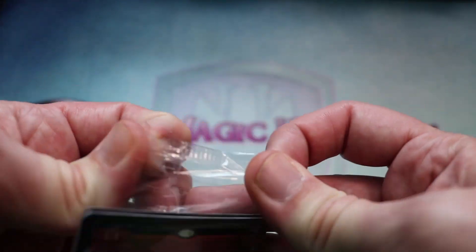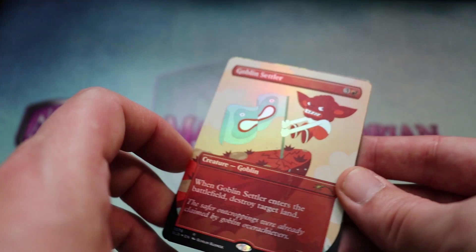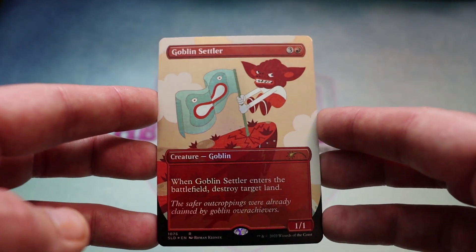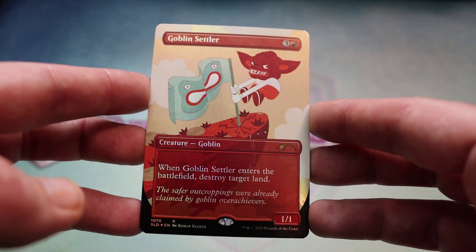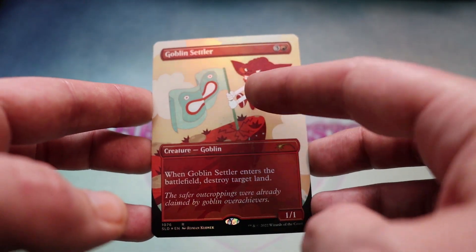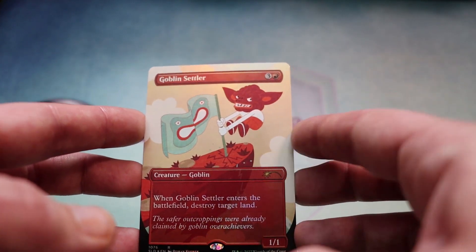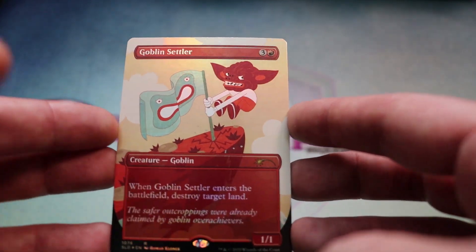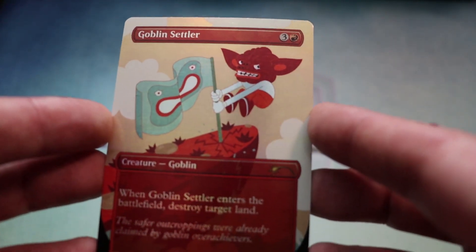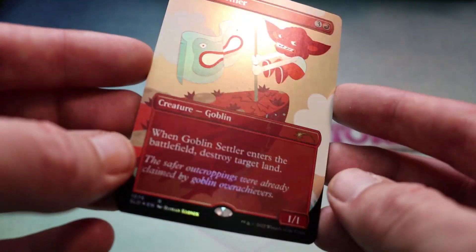Okay, we're in for some silliness boys. We are in for some ridiculousness. This is anything but normal. Buckle up. We've got a Goblin Settler. What a weird choice. One red and three for a 1-1. When Goblin Settler enters the battlefield, destroy target land. The safer outcroppings were already claimed by Goblin overachievers. Well, this guy's done for. Here's my flag, here's my cliff, here's my crack in the cliff and down I go. What is with that face, man? I assume he's leapt up and planted this flag into the ground, but he just looks like he's angrily trying to squeeze one out over the edge of the cliff.